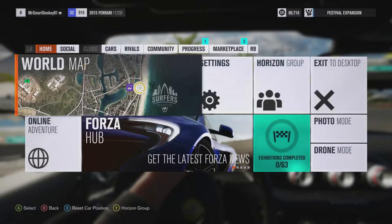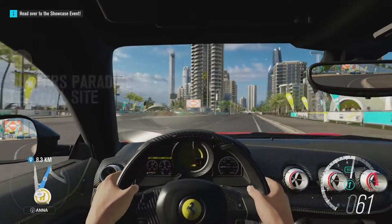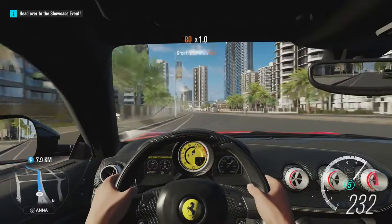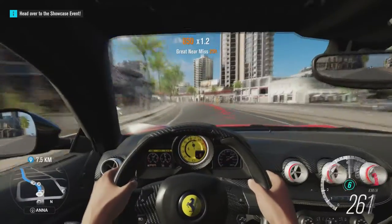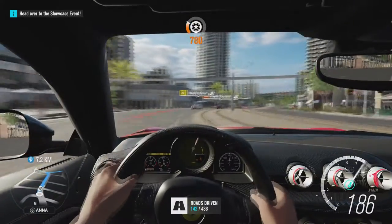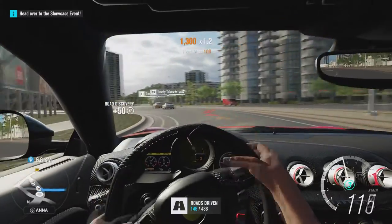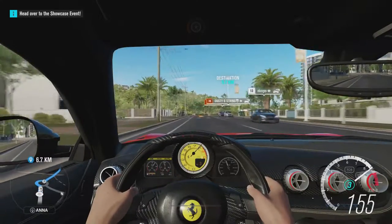Let's set a route to that barn find. Let's quickly have a look outside because I haven't even looked at this car yet. It's quite a beast. I actually chose purposely the red color because you know it's a Ferrari - it has to be red. It was the manufacturer red as well, the actual red that the manufacturer had chosen. It looks pretty nifty. Holy - how did I not hit a car there? I was convinced I was gonna hit a car. Get out of my way sir! You don't have a barn find to find, do you? No, but I do.